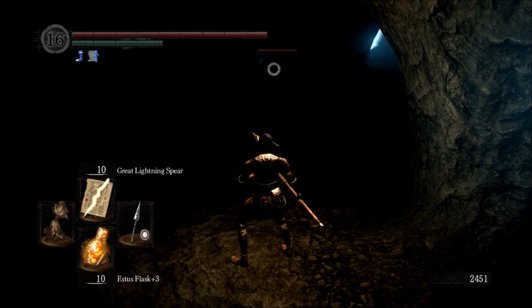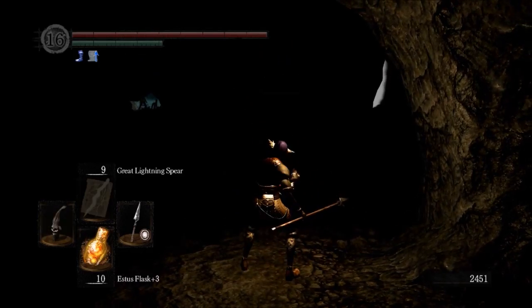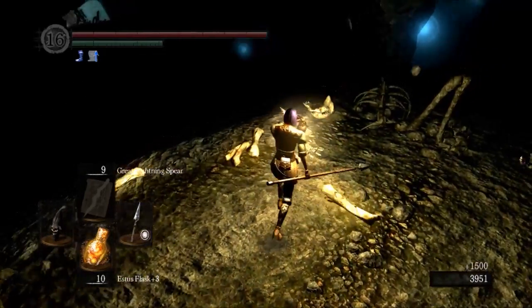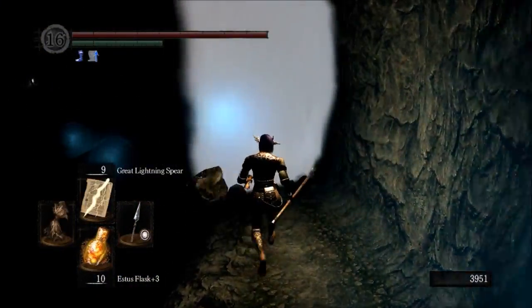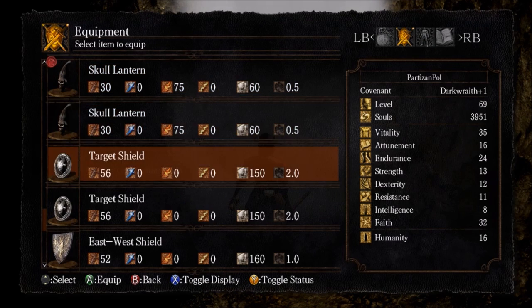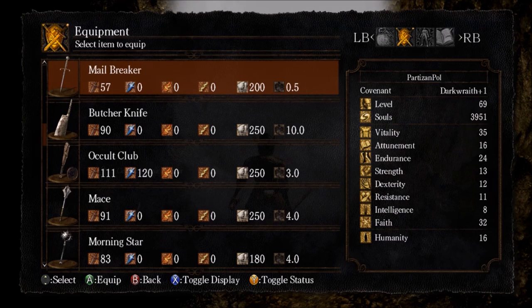These undead dogs, man — these guys are no joke. They have that charge attack that seems to ramp up from nothing, and all of a sudden you've got this undead dog on top of you and watching your health bar go very quickly from red to empty. Reminds me a lot of those Torch Hollows too — those guys are completely harmless except for this one little charge attack that just chews you up.